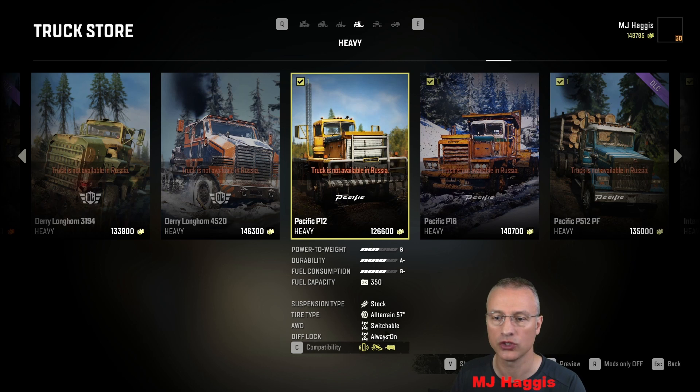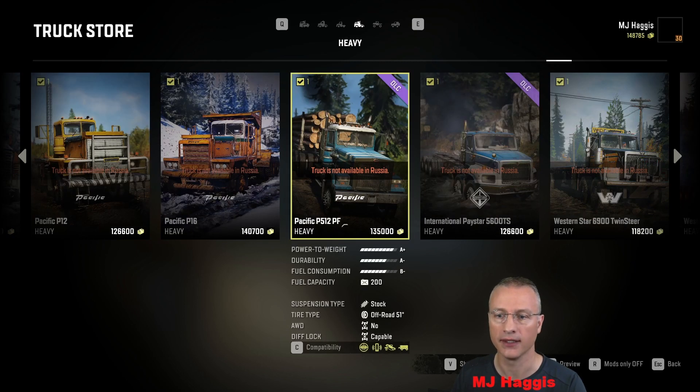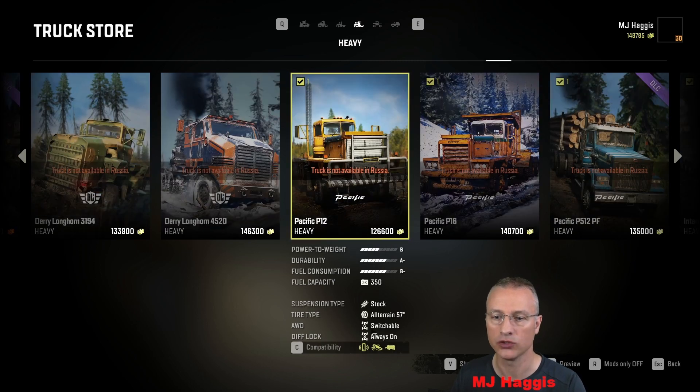The reason behind buying the Pacific P12 is it's got switchable all-wheel drive and always-on diff lock — very handy. What I was thinking of getting rid of was the P512PF because it doesn't have all-wheel drive. We've used him before. Not a bad truck at all, but since the P12 has switchable AWD, I thought we'd give him a go. It also has the add-on we need for the next task.